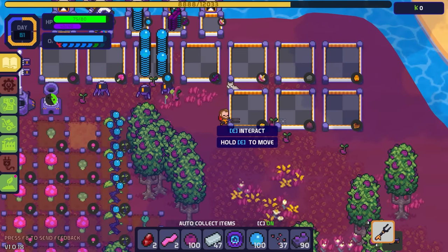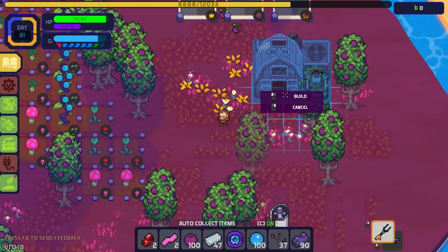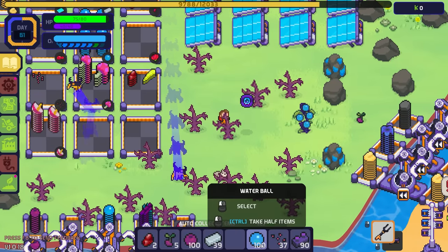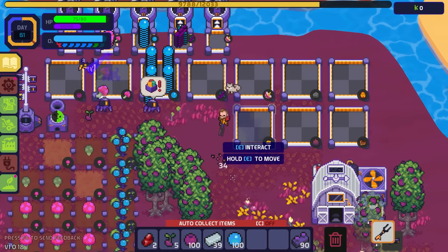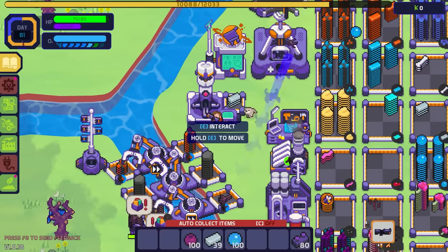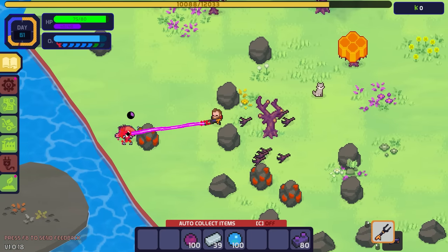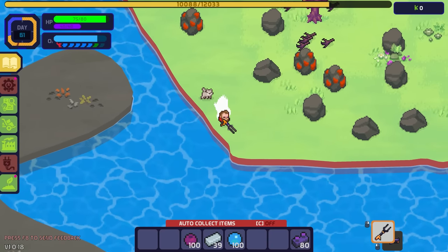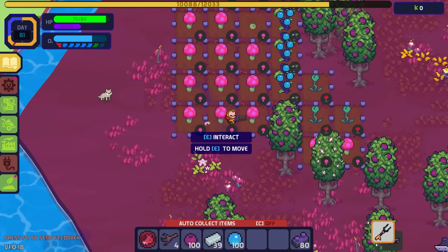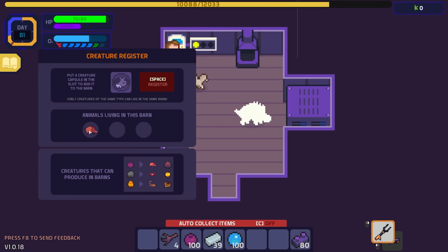Let's get our first farm set up right there. We need a hog — these shroom seeds need to go back over here first. Oh, I didn't build another shroom seed storage — darn, let's fix that. Okay, there we go. Found our first little piggy — you're becoming a capsule. Got the piggy! I'm guessing we can only have one type per barn, so let's throw the piggy in there.